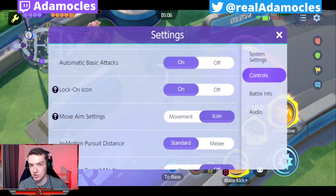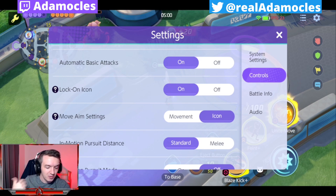Automatic basic attacks, in my opinion, is a personal preference. I like to keep it on just because I jungle and sometimes it's nice to be able to just press the button, look away for a second, and have the character continue to clear the jungle. So it's really personal preference.